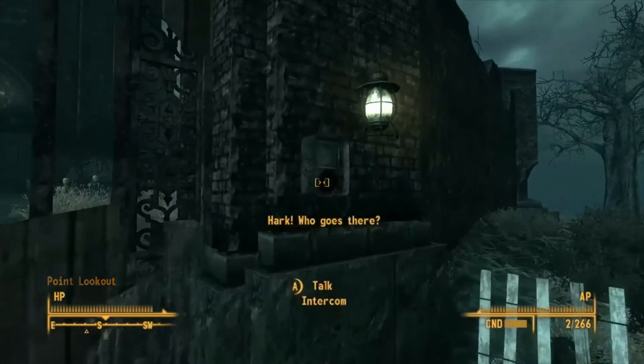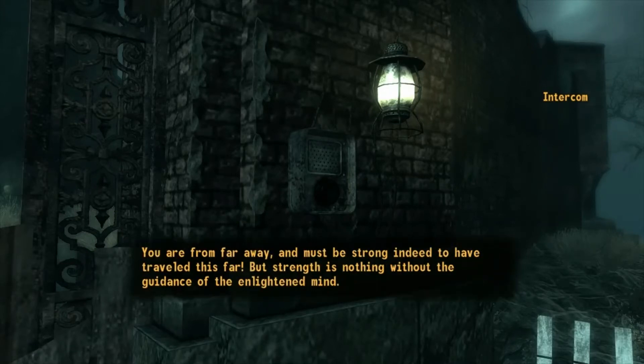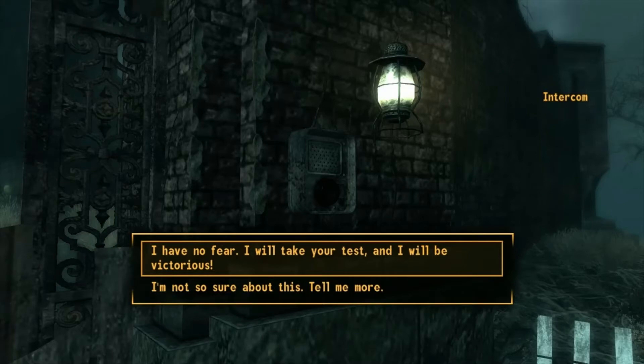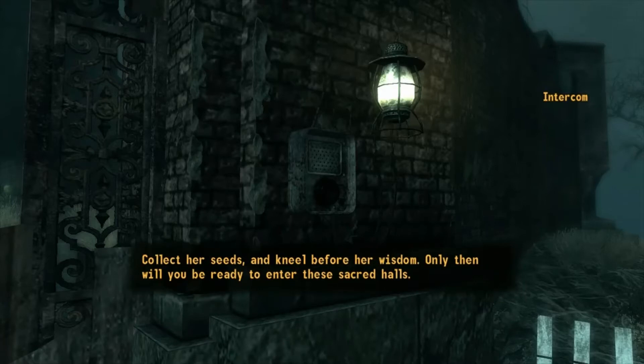Alright everybody, we are here at the Ark and Dove Cathedral. Who goes there? Who lingers at the threshold of transcendence? I seek the wisdom of your people - may I join your tribe? A humble traveler seeking the guidance of our awakened minds. Truly, this is a glorious day. You are from far away and must be strong indeed to have traveled this far. But strength is nothing without the guidance of the enlightened mind. If you seek entry, you must be prepared to expand your consciousness. You must prove yourself worthy to transcend. I have no fear - I will take your test and I will be victorious. Venture west to the great bog - within you shall find the mother of all Punga fruit. She stands taller than a man and her vines guide our future. Collect her seeds and kneel before her wisdom. Only then will you be ready to enter these sacred halls.